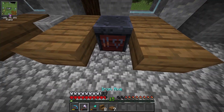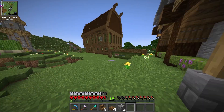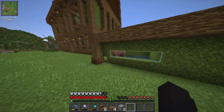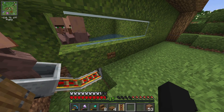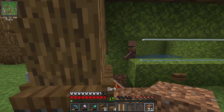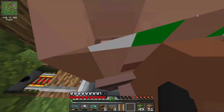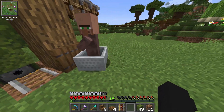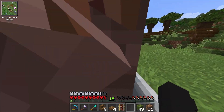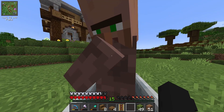Kulang pala ako ng pwesto. Ngayon saktong-sakto — meron na tayong tatlong villagers. Pwede ko pakita sa inyo kung paano ito nag-work. Pag pinindot ko yung button — ayun, diba? Nagana to! So may villager tayo dito, and I think pwede natin siyang tulak — tulak natin siya palapit doon. Okay idol, tulak lang kita doon sa ating trading hall.